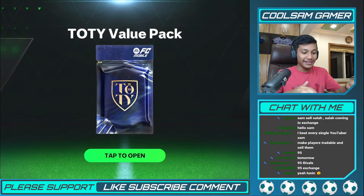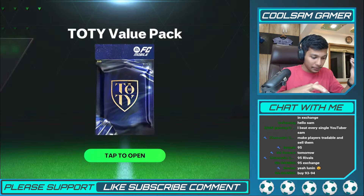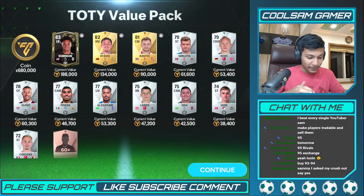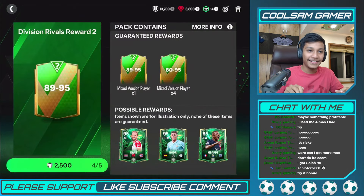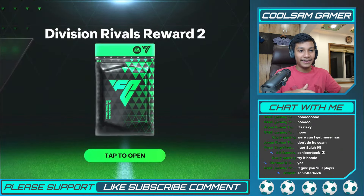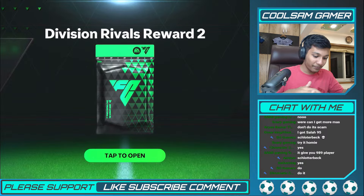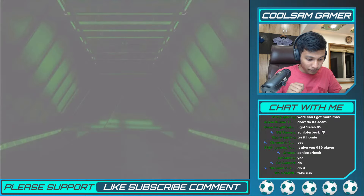Lunin! Yeah, Real Madrid may not have Bellingham and their defense is broken — can't say anything against them though. I expected a walkout. I got players for exchanges at least — nice, nice, nice. Don't do it — it's a scam, even though it's a scam. I'd love to see a Winter Wild Card. I won't get the Winter Wild Card. Normal pull.